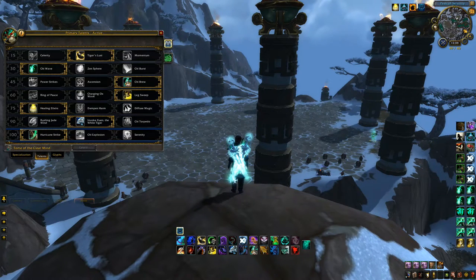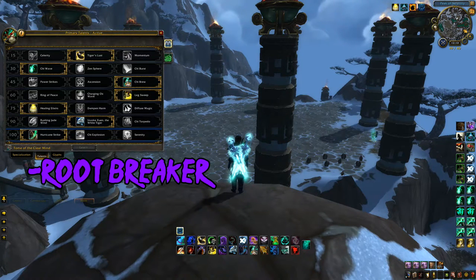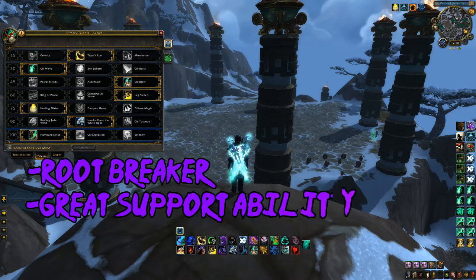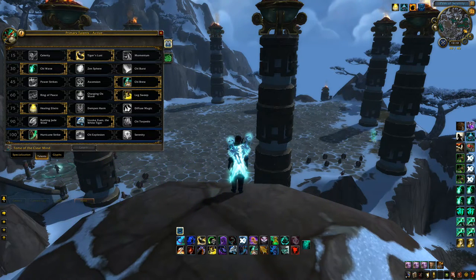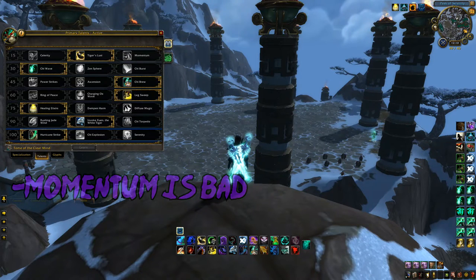First off I'll go over my Talent Choices. These are my default Talents — as Windwalker we fortunately have options and can somewhat utilize our ability to change Talents in Arena. For Tier 1 Talents, you want to be going with Tiger's Lust. The reason for this is the on-demand root-breaker mobility is invaluable, and it can be used on teammates making for a great support ability. Although Celerity can be nice versus teams without roots and does well paired with Cheech Torpedo, you're usually going to want the sprint from Tiger's Lust. Momentum is not practical as it promotes using both rolls back to back, which we usually don't want to do.